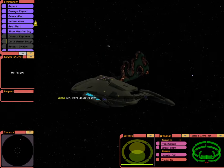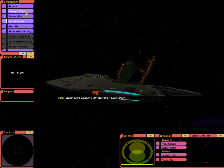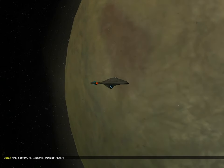Sir, we're going to hit. Stand down weapons. All stations, yellow alert. Aye, Captain. All stations, damage report.